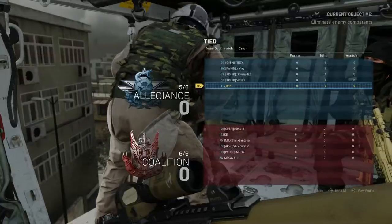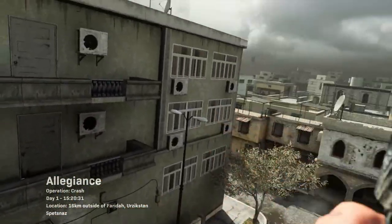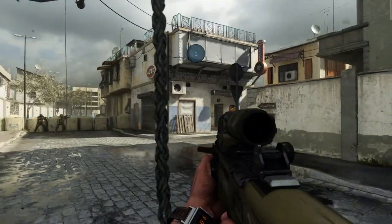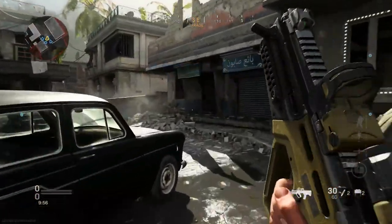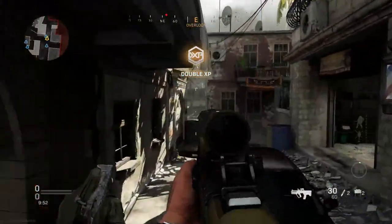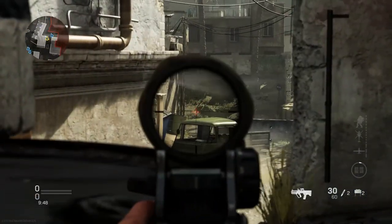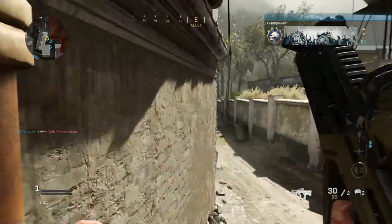Alright guys, here we are arriving in Crash for TDM. Not really the map I want, but it doesn't really matter. Look at this RAM-7 — it looks like an SMG, guys. I keep saying that because it's a pretty small assault rifle compared to the other ones, but we got a nice scope on it. I actually like this, should be pretty good. This game is already super loud.